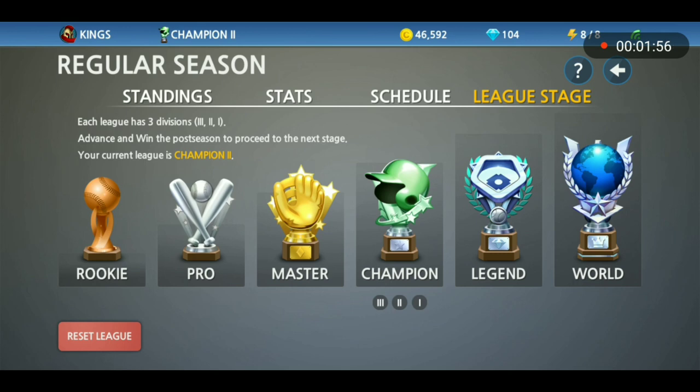After Champion is Legend. Legend is where it starts getting pretty difficult — that's where your team really needs to be upgraded. You just want to have your team really upgraded by the time you hit Legend. Work your way through Legend and upgrade your team there.